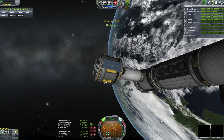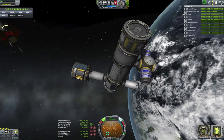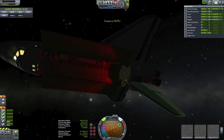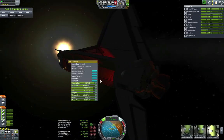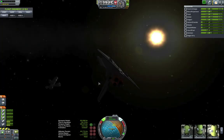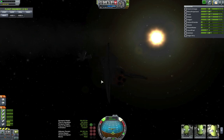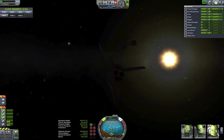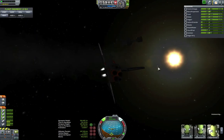Next episode will be the last episode of the shuttle mini-series. I have one more flight of the orbiter to the station. I'm going to get these solar trusses hooked up and open those bad boys up. I may or may not reserve the right to do one more episode with the shuttle. Maybe I'll launch a cool satellite or come up with a cool idea to add something to the station.